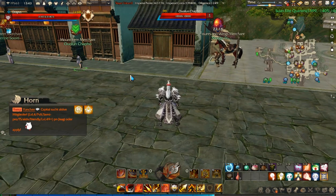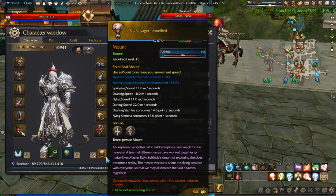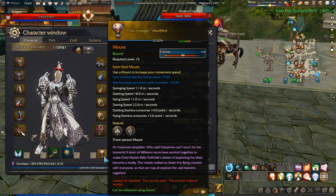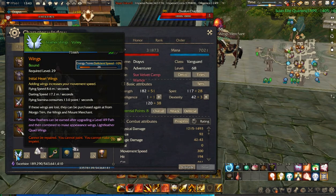Hello guys, this is going to be a short guide about how to restore your mount and wings fullness. As you can see right at the top under its level, you can see fullness. I have right now 86% fullness for my mount and 26% on my green wings.